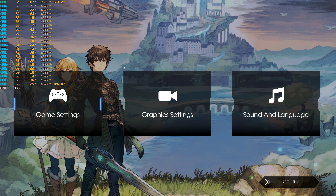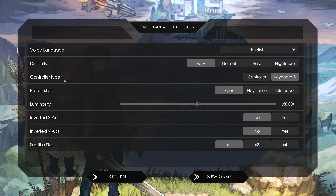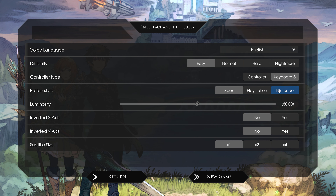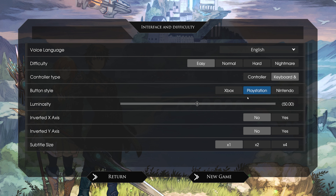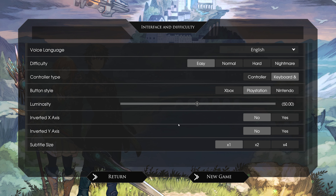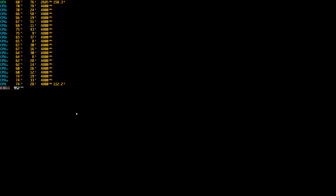Starting a new game. Difficulty — no. Button style — I'm using keyboard. It's asking about PlayStation controls. Subtitle size — yes. Is there an option to skip cutscenes? That would be amazing.